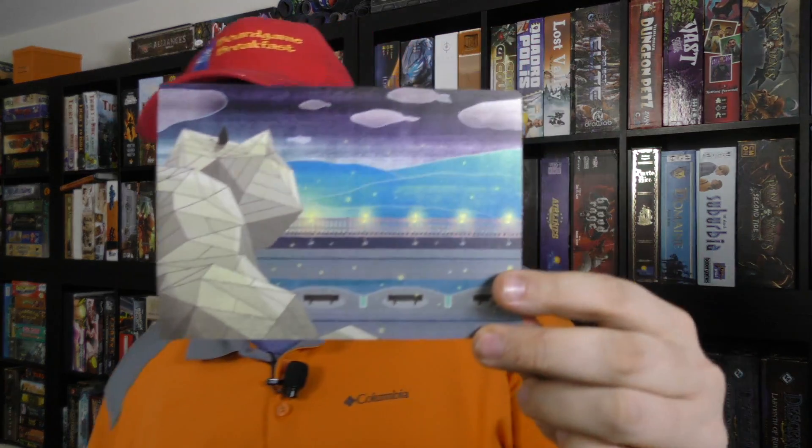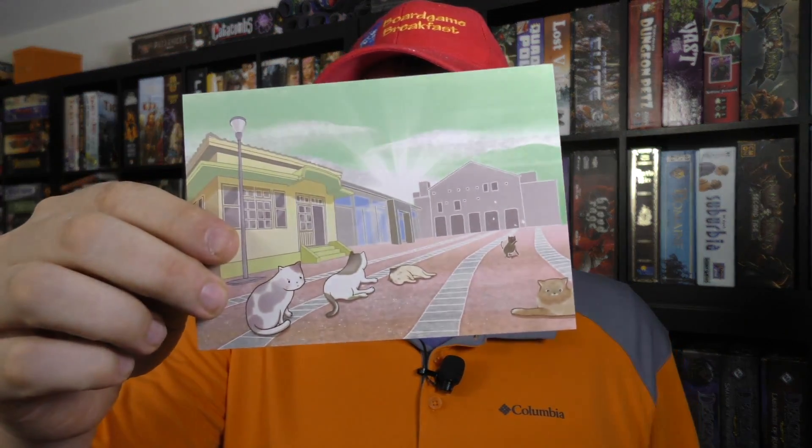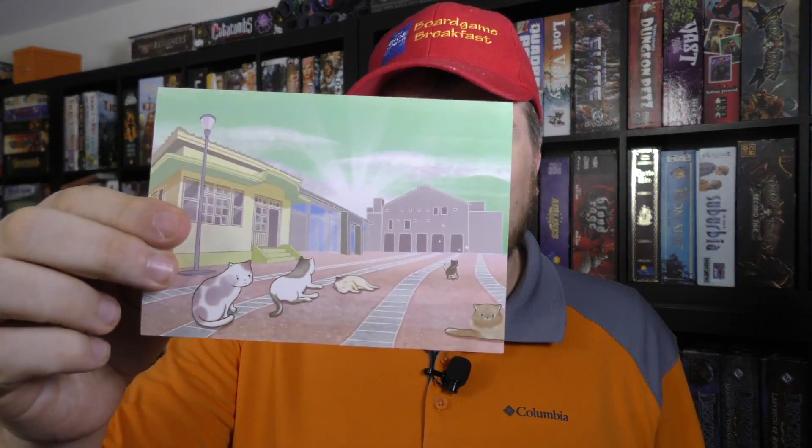Cat Town, from the back, is a paradise for cats. You're going to be going to a wonderful town that has statues of cats, and cats here are sending themselves on tracks and not worrying about cars running them over. You are trying to find cats — there's going to be cards, you're going to go out searching and use your abilities to find other cats to join your paradise.